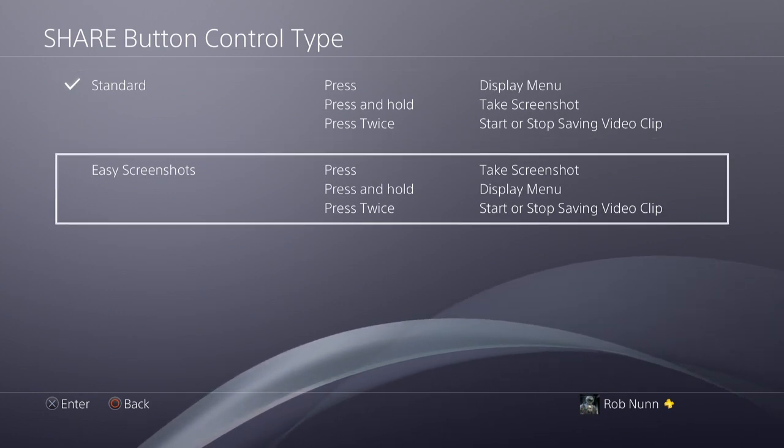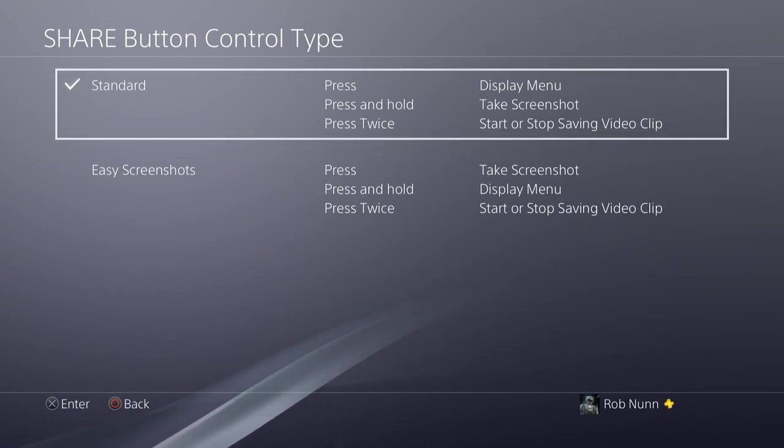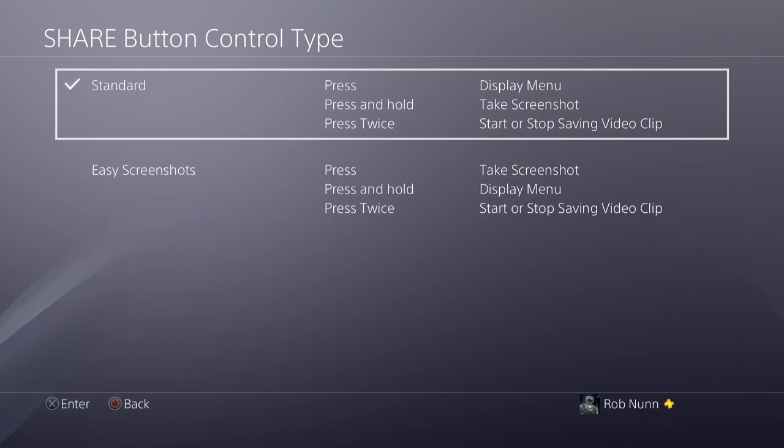The second option, the easy screenshot, is the easiest one because as soon as you press the button, it's going to take a screenshot. But because I do a lot of recording of videos and taking screenshots and I've always used the standard setting, that's the one I use because it's the one I can remember to do in the heat of the moment.